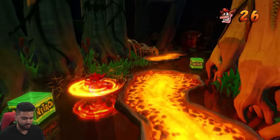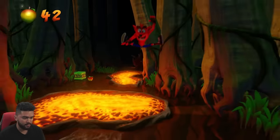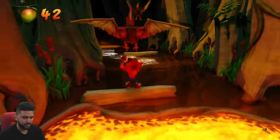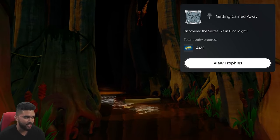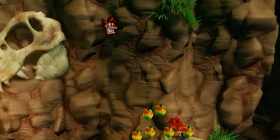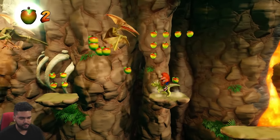The first secret level was for hitting a UFO sign, and the second one is for being carried away by a dinosaur — this pterodactyl. Jump on him and there we go — getting carried away. Covered the secret exit in Dino Might. This one is cool because of this little guy right here, and he even gets us to our next trophy.